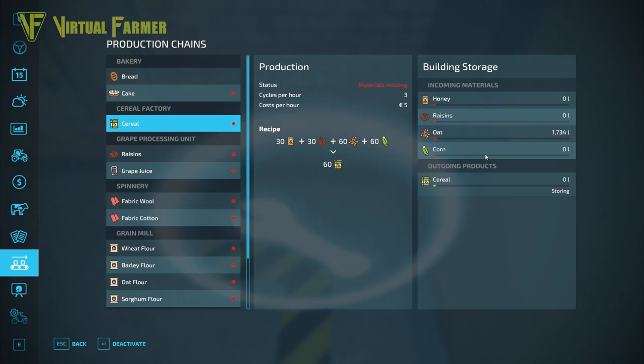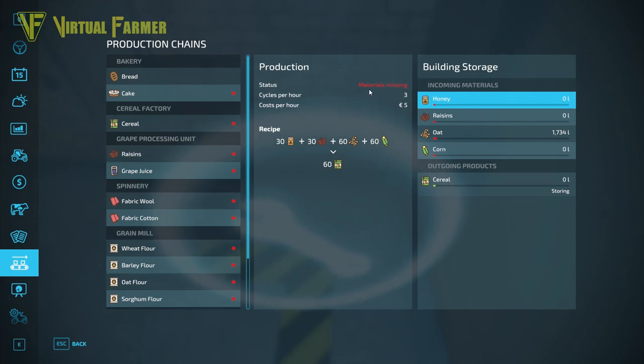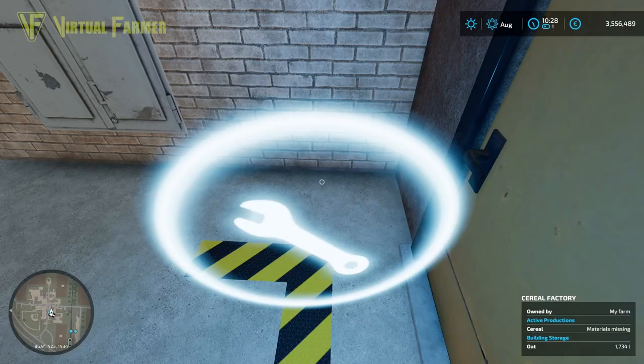Accessing it directly at the building shows you straight away the exact one you're working on. You can see we now have 1,734 liters of oats. What we don't have is any corn, raisins, or honey, so as a result we are still showing the 'materials missing' screen.